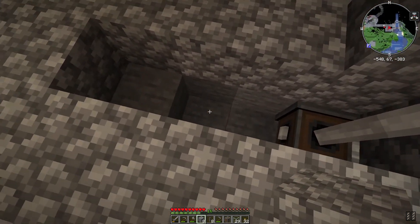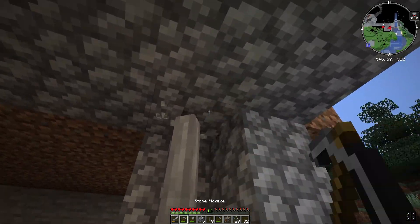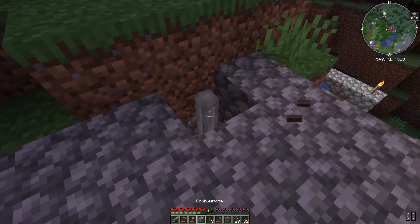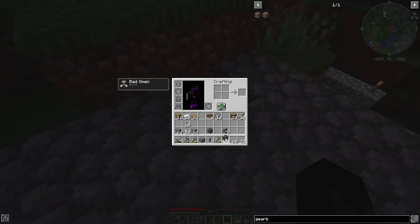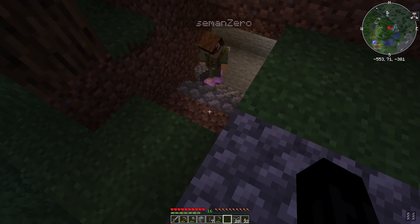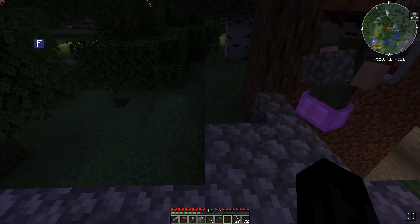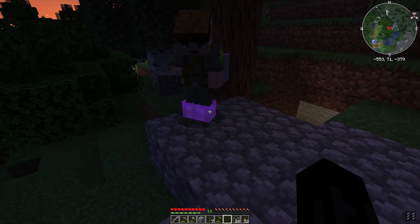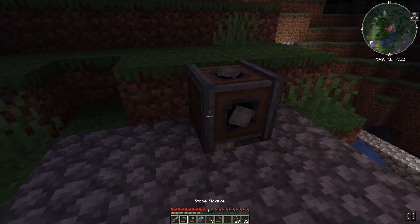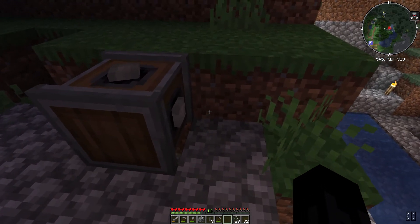I'm going to put the stairwell over here next to the passage hallway so we don't have to burn into the floor — you'll have plenty of space. I'll put some glass over here. I totally broke into the wall — that's fine. So this is the stairwell I'm creating so we have a place to walk up. I need to cut this tree down before anything shows up.